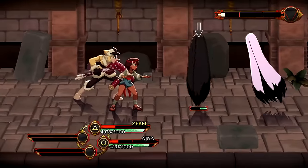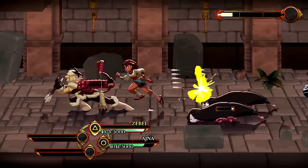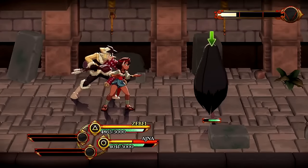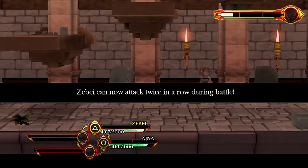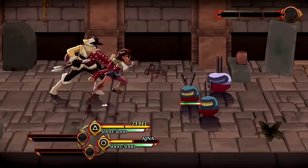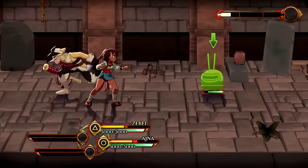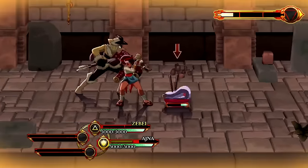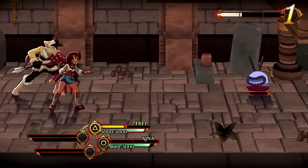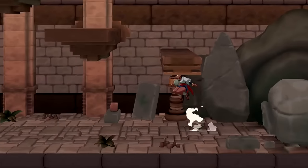Now we have more enemies to deal with — talk about multi-hitting. Now Zebe can attack twice in a row, which is going to give us a load of possibilities. All about that arrow storm — it's ingenious, I like it. And these special attacks, I think of them more like super moves, but hey, it works.